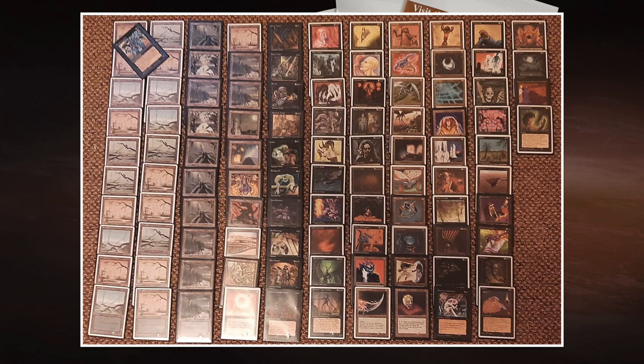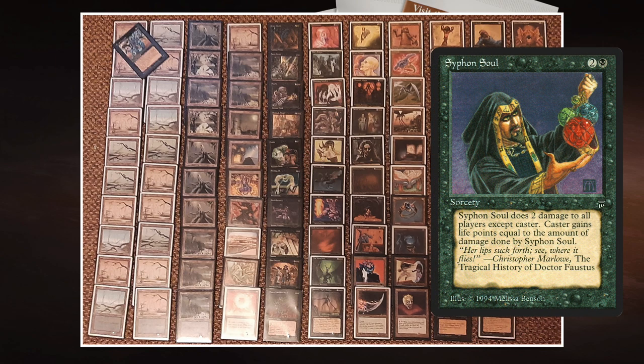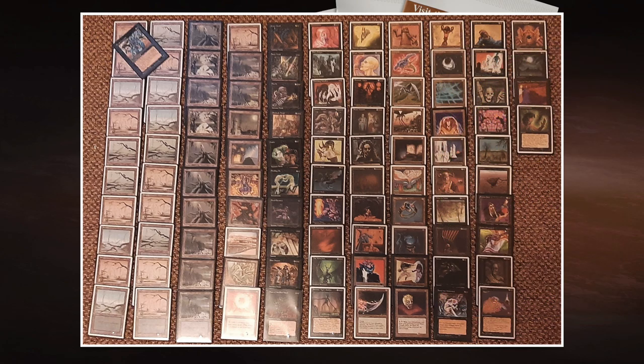There are many other synergies in this deck: Icy Manipulator, Syphon Soul — probably the first real multiplayer card ever designed — and of course Icy plus Royal Assassin. He's also playing Sorceress Queen together with Transmutation. Beautiful deck, Chris. Now let's go to Ishan's deck with Gaius Avenger.